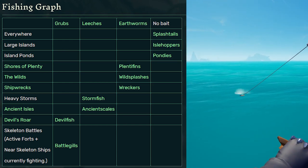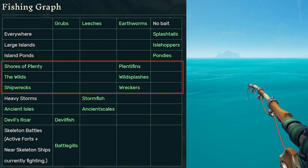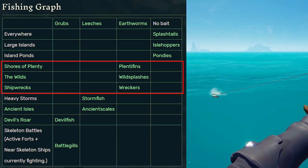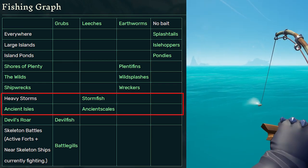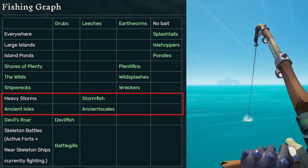Starting with earthworms: if you fish in the Shores of Plenty, you'll get plenty fins. If you fish in the Wilds with earthworms, you'll get wild splashes. If you fish by shipwrecks using earthworms as bait, you'll get wreckers. Now if you use leech bait and fish during a heavy storm, you will get a storm fish.